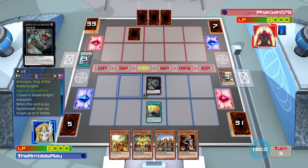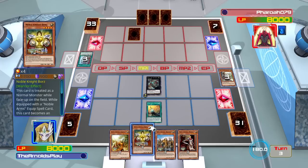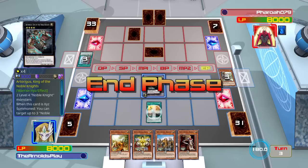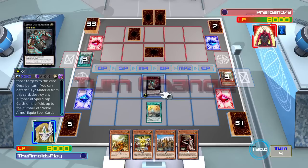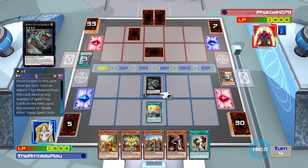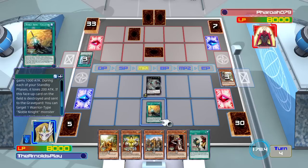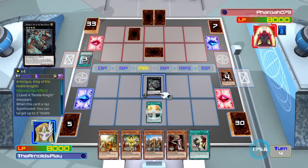My opponent is thinking about what they can do. I chose not to attack because I don't know what those face-down cards are — I'd rather not lose my rank 4 monster. A lot of people find Noble Knights hard to deal with, but a lot of the more modern current decks can actually deal with it quite easily because they have effects which don't target or don't destroy a card — they remove it by other means, so there are a lot of outs.